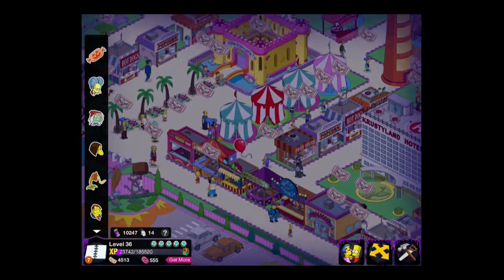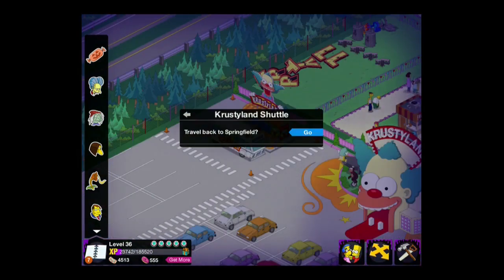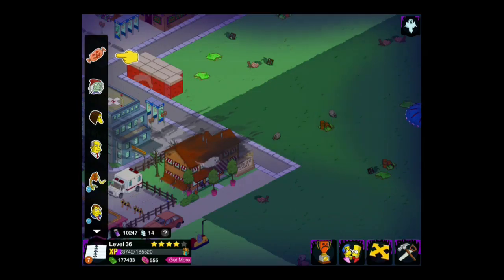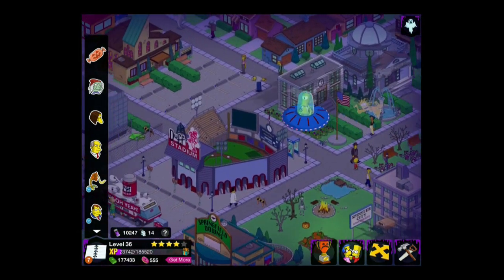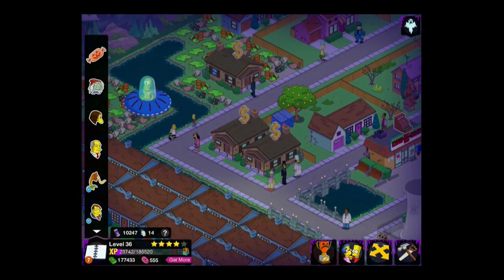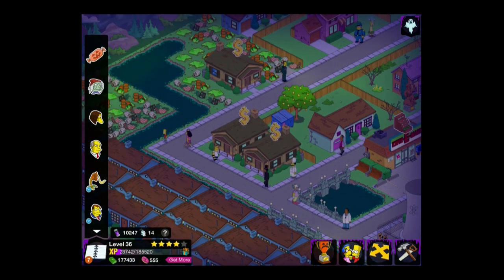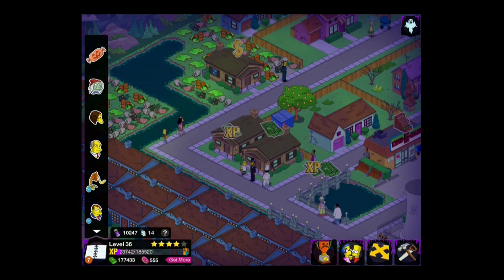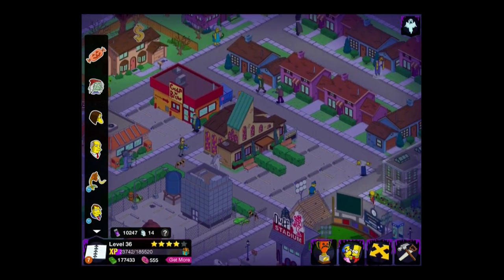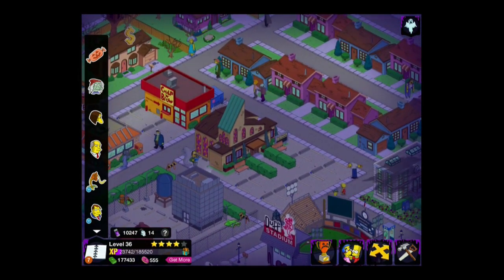So there we go — that is level 36: one free character and building, one free decoration, one premium character, and one premium building. It's not going to rock our worlds, but the two new characters in particular are some classic characters that have been in the show for a long time and will certainly provide some entertainment for your Springfields. Once I get there, I will try and update you with the quests and stuff like that. I hope you've enjoyed this little preview of level 36. Take care, guys — if you liked the video, please press the like button and subscribe if you haven't already. I'll see you soon, bye-bye.